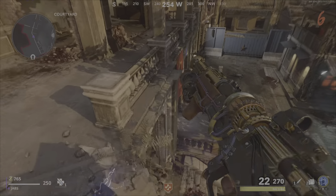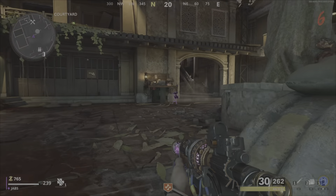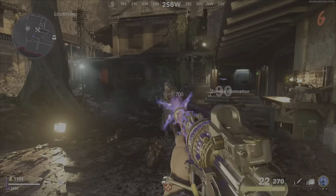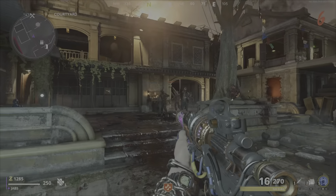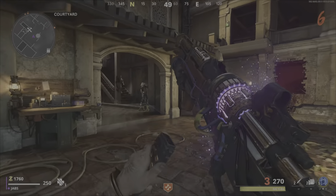If you don't know how to do the other steps to get the Ray K, you can easily do this because it's way easier. As you can see it's super overpowered because we're only on round six. If you guys like this video hit that like button and subscribe — I'll be giving you guys all the zombies glitches and I'll see you in the next one.